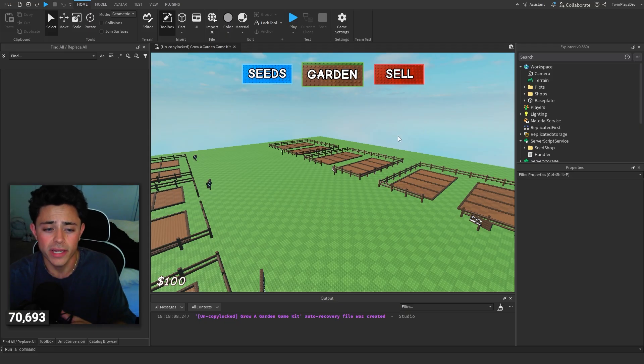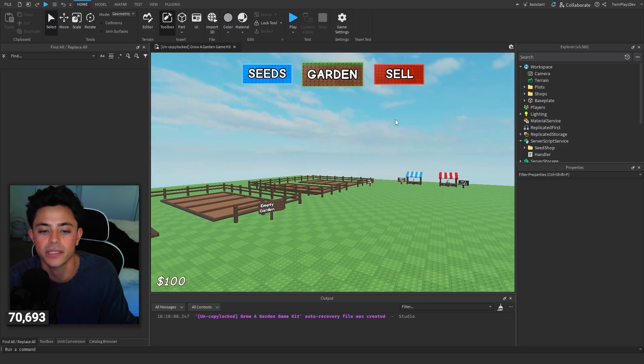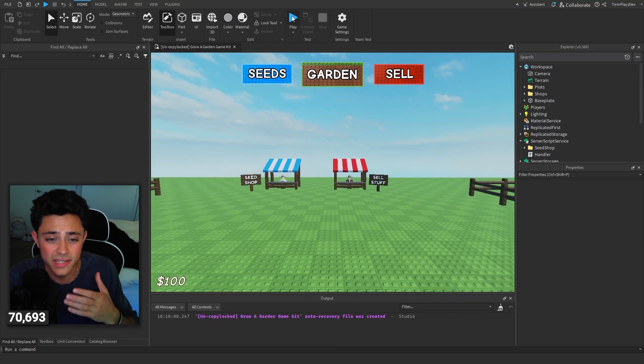So last time we just had it restock in the server — it was just for the client. And I was just being dumb; I didn't realize that's how that worked. So now it's actually a server-wide thing.